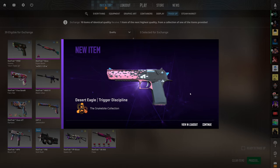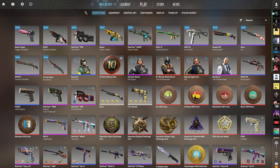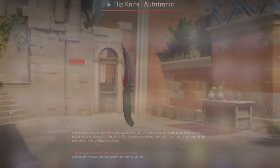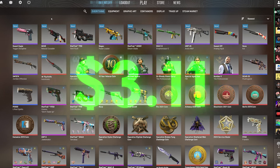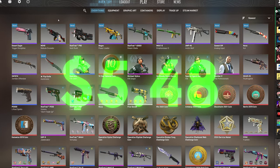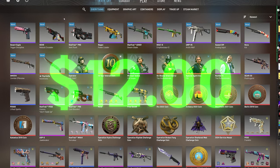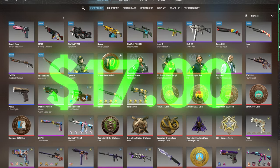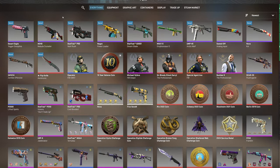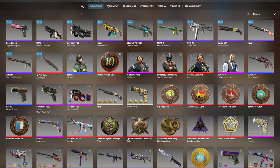9 of 10 for profit — that's super good. Let me quickly do the math. As you can see, these are the 10 skins we made out with. We made $5.48 of profit, which is pretty good considering how much we wagered — we only put up like $12 total and made back $5.48, so we'd have ended with like $17. Pretty great margins. It was definitely a good day overall.